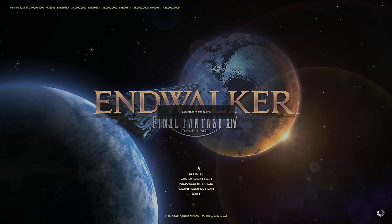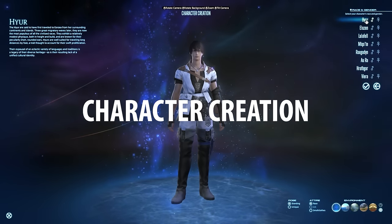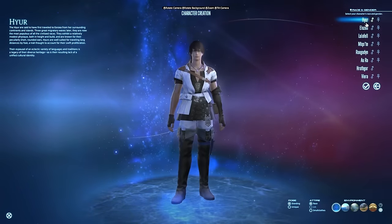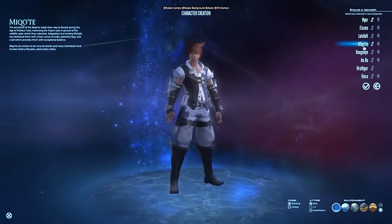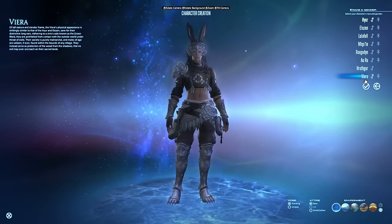Once you've chosen your data center, you're going to have to create a character. The first thing you'll choose is your race. You can choose between Hyur, Elezen, Lalafell, Miqo'te, Roegadyn, Au Ra, Hrothgar, and Viera. Viera now has male and female variants, and Hrothgar is said to be getting a female variant in Dawntrail.